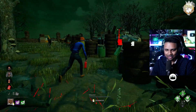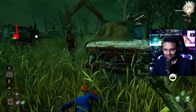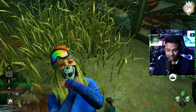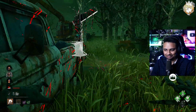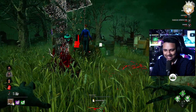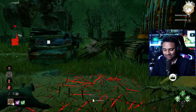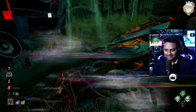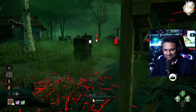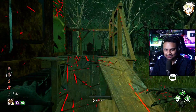I'm not sure where this Nea is going. Dead hard — there it is, figured as much. Can we talk about the perks really quickly? Right off the bat I got some of the best perks: Barbecue and Chili, Save the Best for Last, and Sloppy Butcher. It's absolutely insane. I think this Nea really wants me to chase her. Everything about this feels so good — this is one of the first chapters in a very long time that I'm super pumped up and excited to play.